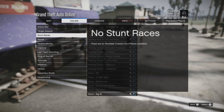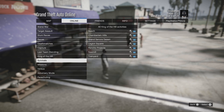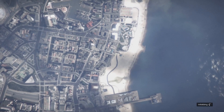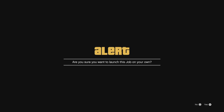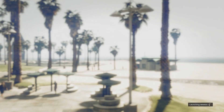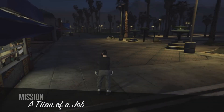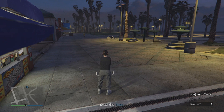After that, go to Online Jobs, Rockstar Created, and start up the Tightening job. Start the job up by yourself — confirm settings and play job solo. Once you load in, get in your car and drive to the nearest gun store. I'll cut the driving scenes out to keep this video moving faster.